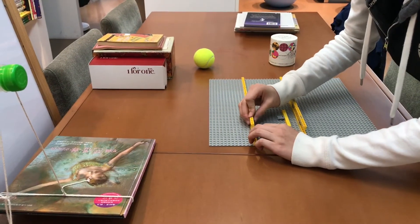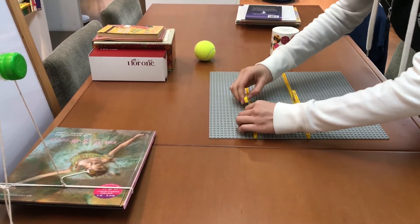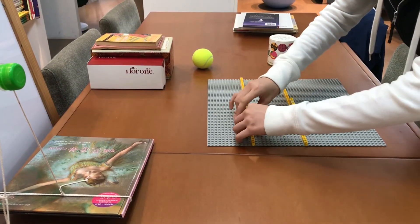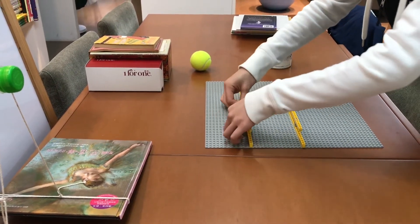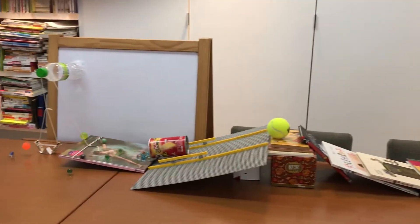To solve those problems, I improved the machine by increasing the height of the fences. I also tried changing the rolling object back to the Pringles jar and made it heavier, but obviously it didn't work. Sorry for not using timelapse here.